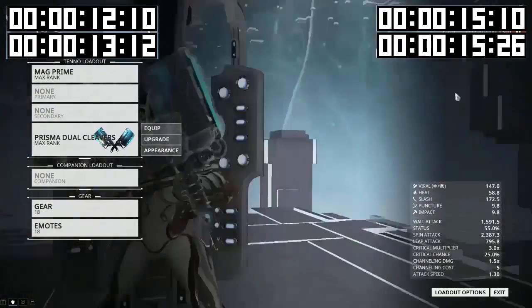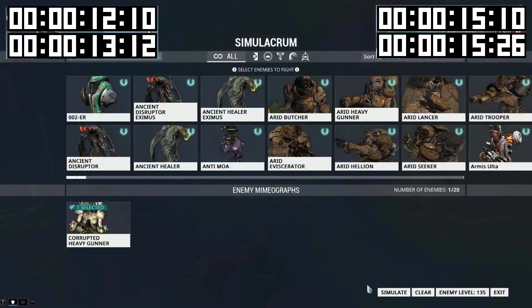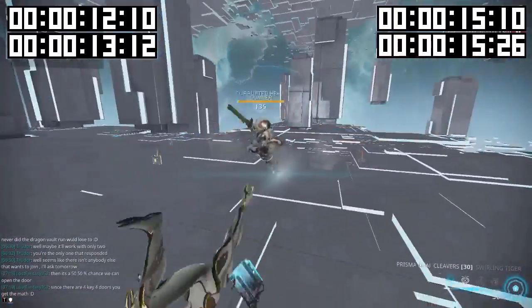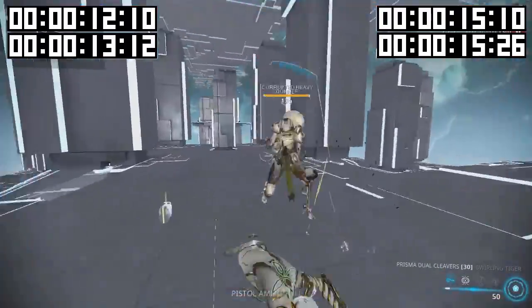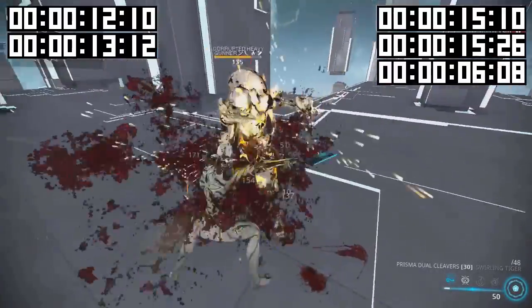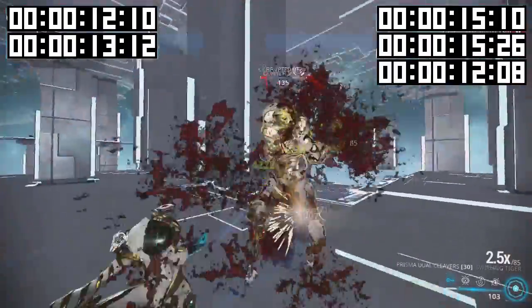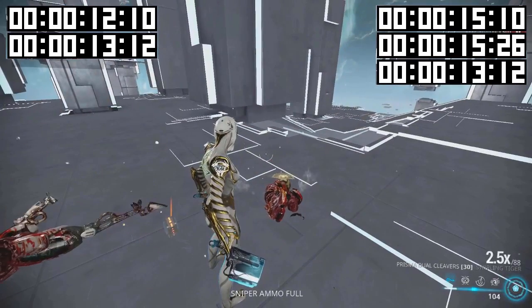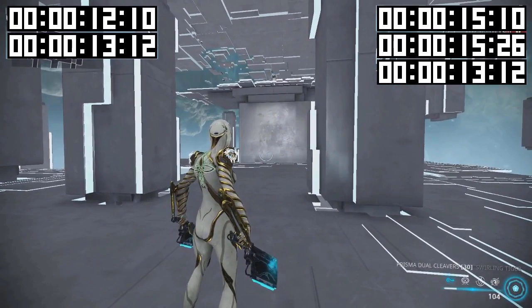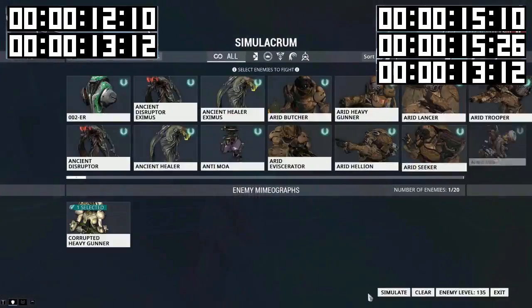Now I'm going to do the same thing with a stronger weapon — the Prisma Claves, also a dual sword. Exact same modding. This is definitely eating through much quicker even before the armor is taken away, and it's dead. For comparison, I'll also show a run without shattering impact, so you can see everything modded the same but without the mod.